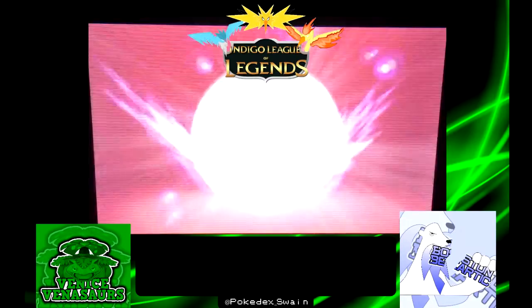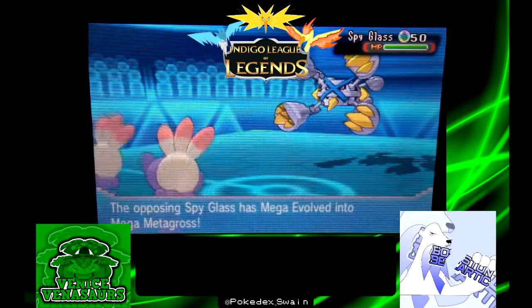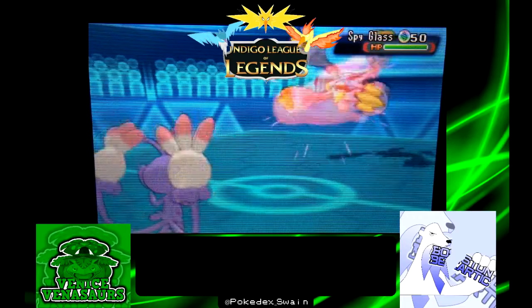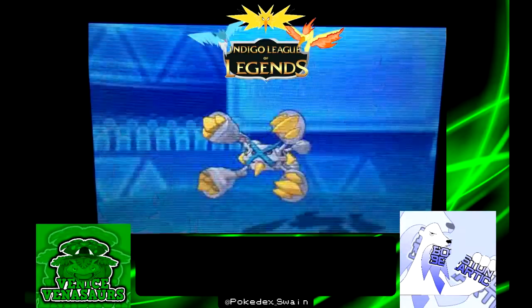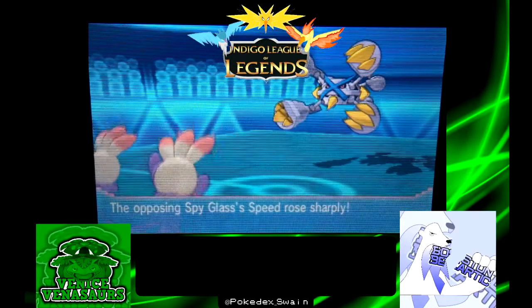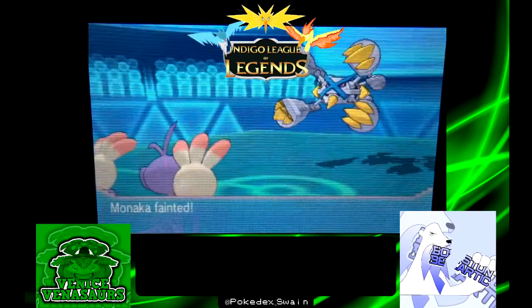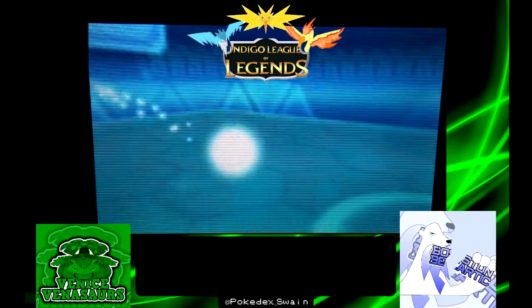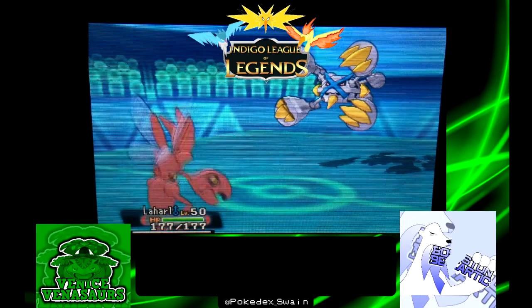He didn't really want to take extra damage on Landorus, who actually turns out to be a Rock Polish set, and he didn't want to take extra damage on Metagross because he doesn't have any way to restore his HP and it's an Agility set, so he needs all the HP he can get. I just go right ahead and get whatever extra damage I can on Metagross as he goes for Meteor Mash, probably hoping for the attack boost there.